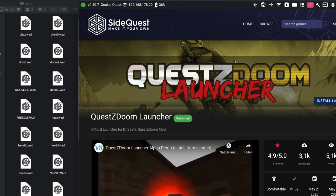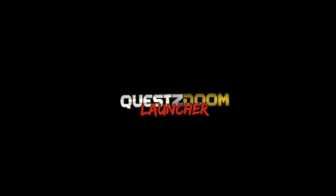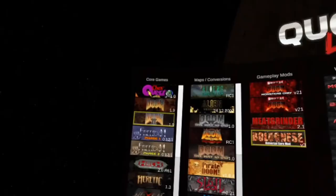Back in the Oculus Quest home screen, go to Unknown Sources, search for QuestZDoom Launcher and start it. On the first launch the app will ask for permissions. That is necessary so QuestZDoom can find and play mod files you install with the launcher or add manually.